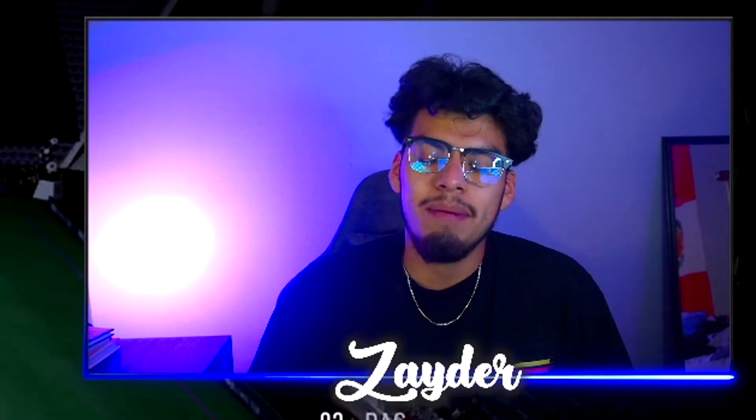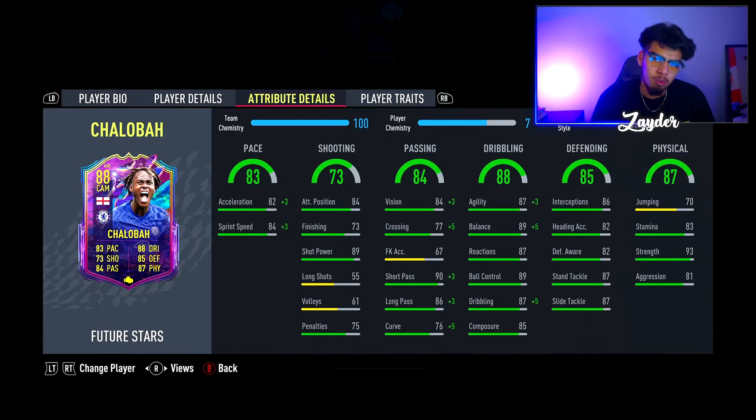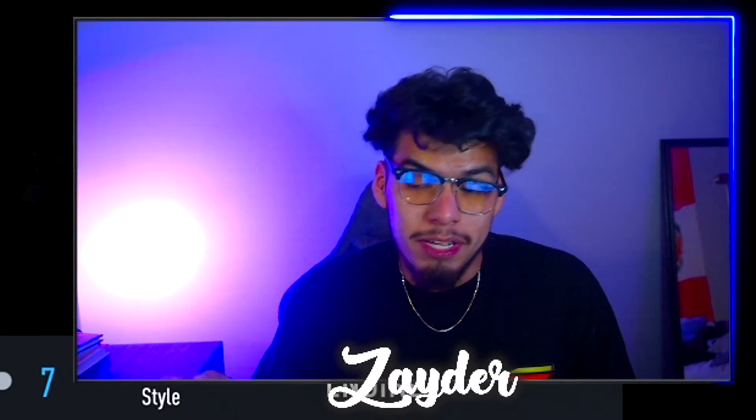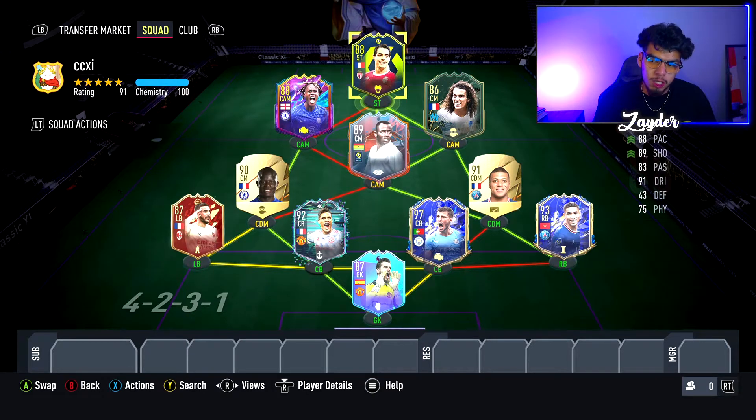The final player in the team at the left CAM spot is going to be Chukwuemeka — 76 games with him already, playing with an Engine chem style mainly because he does play in the center mid spot, not the CDM spot. I'd rather have him be a little bit better on the ball and distributing rather than being a defensive player.